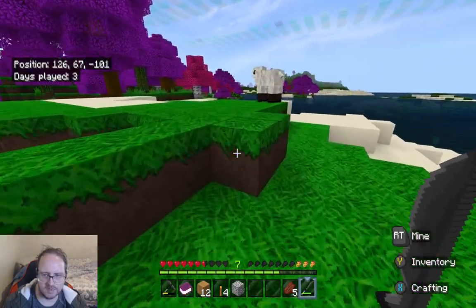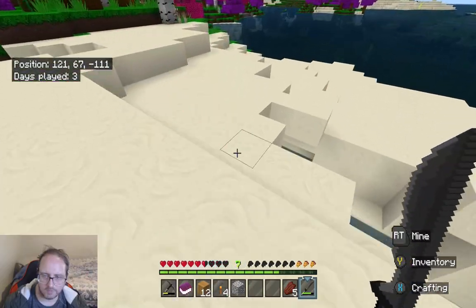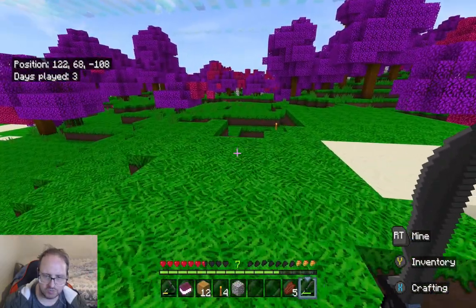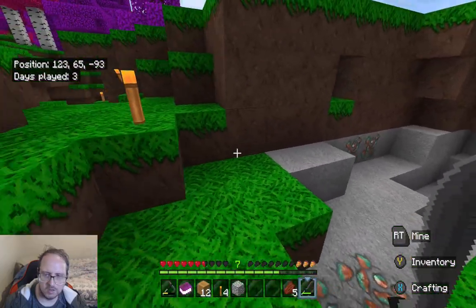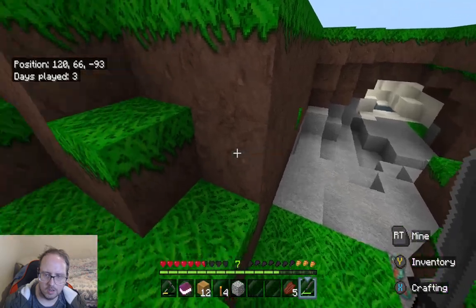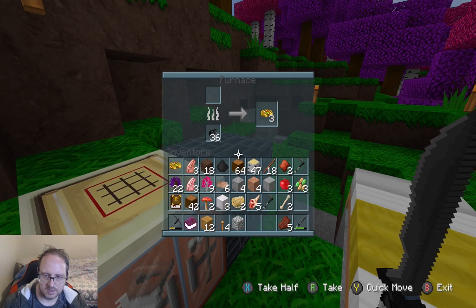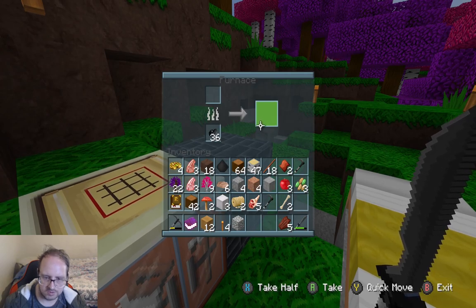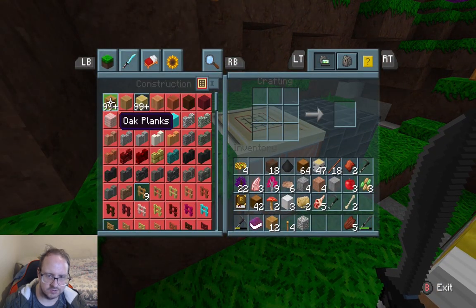There's my cave over there. Animals are great for resources, food particularly. One thing I do like about this one is the sheep look really good. Alright, we're back. Now let's put things away — food cooking. They need to be cooked up.